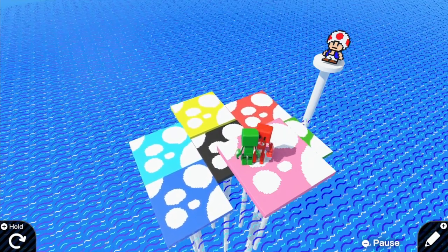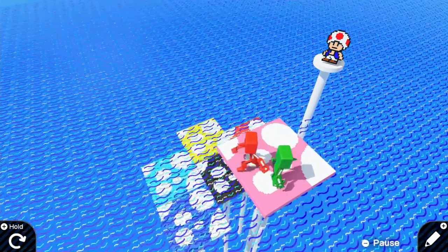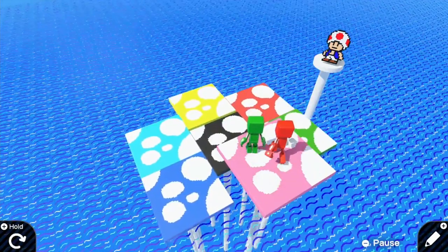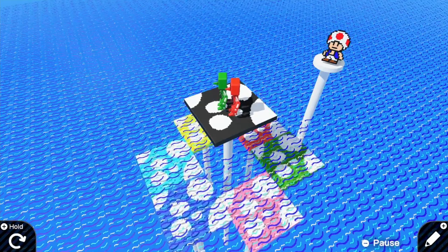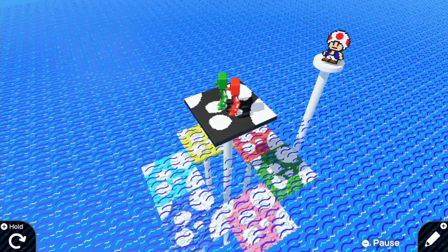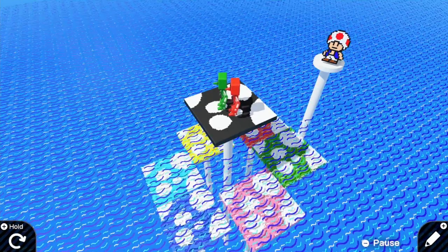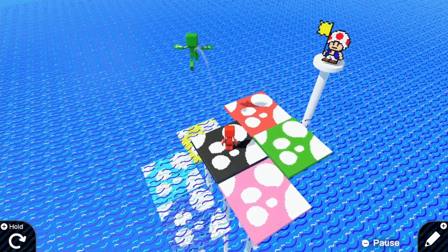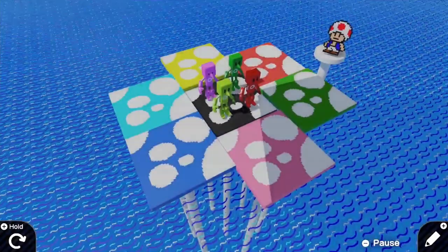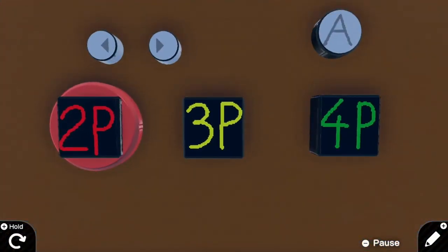Sometimes we'll try to nudge each other off. I wish there was a way you could punch each other. There was the one time that it glitched and that made it harder — the one that we were supposed to be on went into the water. That happens every now and then for some reason, but for the most part, great game.